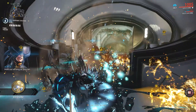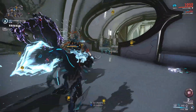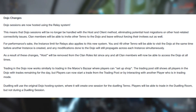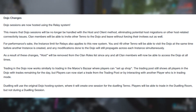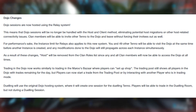Dojos and clans received a number of changes with the update as well. A more in-depth video is coming soon, but to skim over it: dojos are now hosted by DE, just like the relay system. This means anyone from your clan can now be in the dojo at any time, with the only restriction being a maximum of 50 players. Once the cap is reached, a new room will be created.